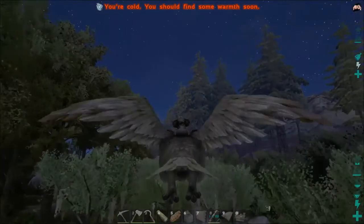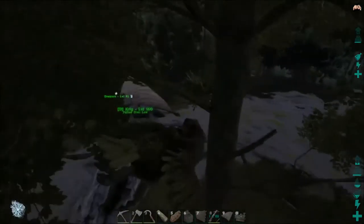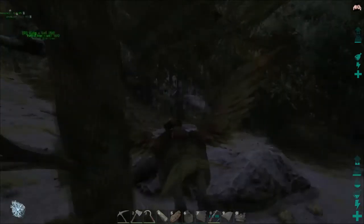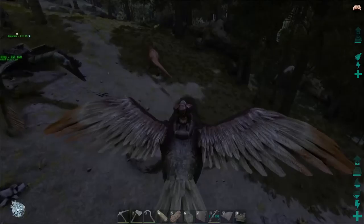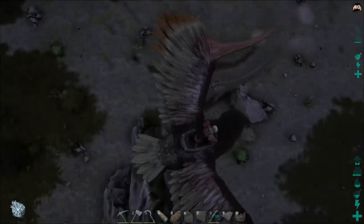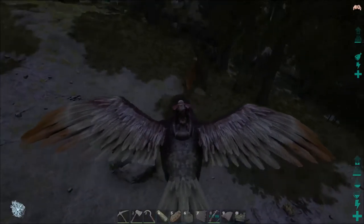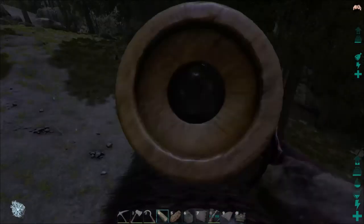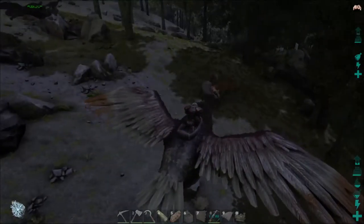Alright guys, we're back. We found two Allosaurus over here — this is crazy, holy cow. They are very aggressive. They are coming after us even though we're just flying around. These things are cool! What level are they? I can't even see what level they are. They're insane. Level 64! They're literally killing everything. This is awesome.